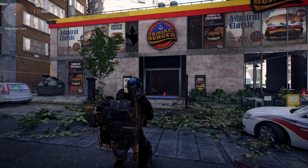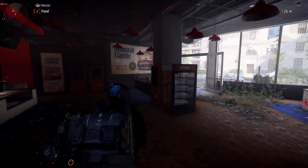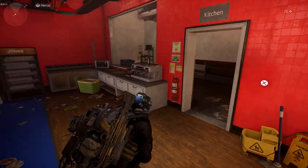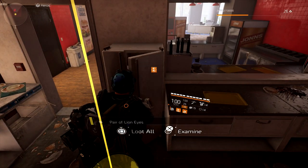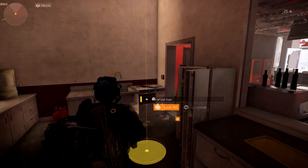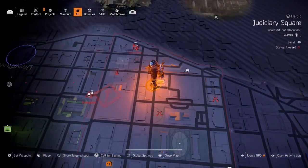Right here you have this food joint — the burger spot. Inside, of course, in another refrigerator there is going to be another set of lion eyes. We're getting close guys, we're almost finished with all the lion eyes, so we're going to grab this pair right here.